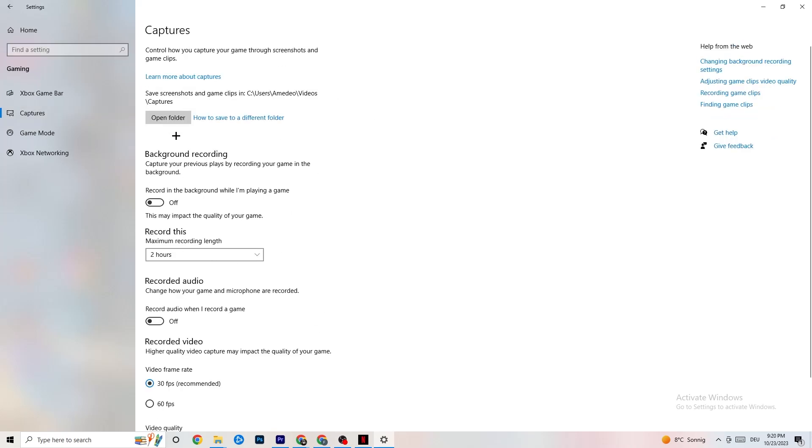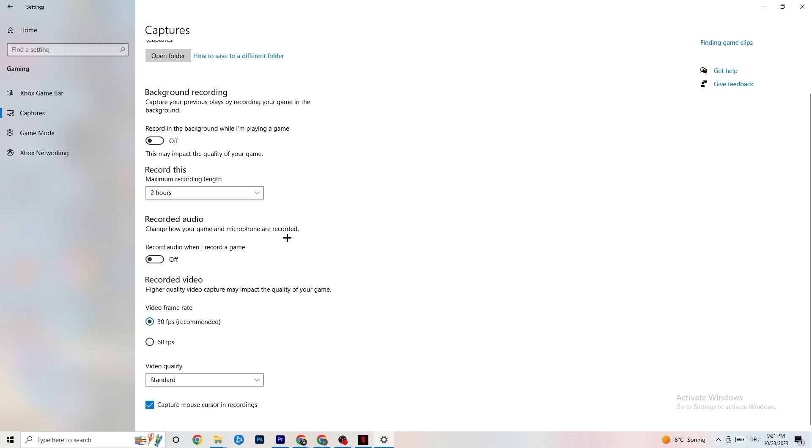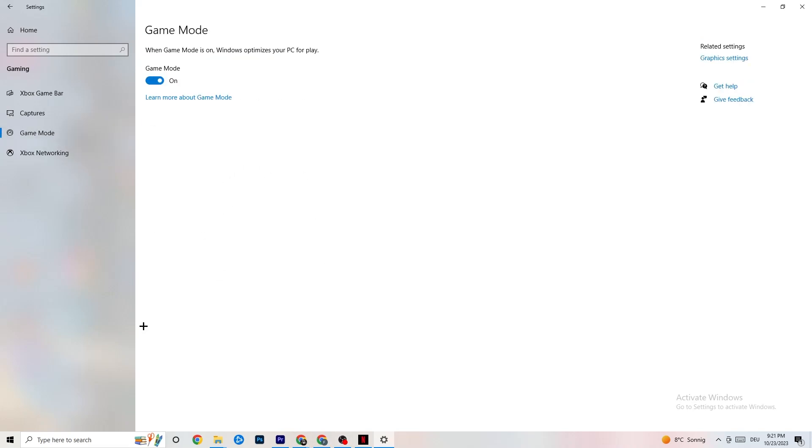Go to Captures. Under Background Recording, turn off 'Record in the background while I'm playing a game.' If this is on, it's no wonder you're having FPS drops, freezing, or stuttering — recording sucks a lot of performance. On low-end PCs this will cause crashing, FPS drops, and stuttering. Also turn off audio recording — it won't impact performance as much but it still does. If you want to record, use another program like OBS, not Windows.